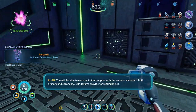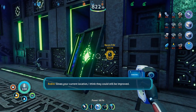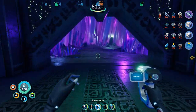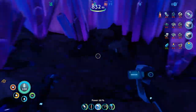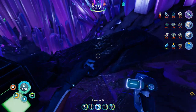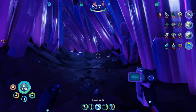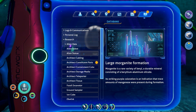You will be able to construct bionic wardens with the scanned material — both primary and secondary. Our designs provide for redundancies. Okay, that's all that's here. I'm going to have to actually start building Alan soon. I wonder — will there be more story after I build him? Because this time I'm not building a rocket to escape the planet. I'm going to assume that building Alan is the end goal and the ultimate ending to the game.